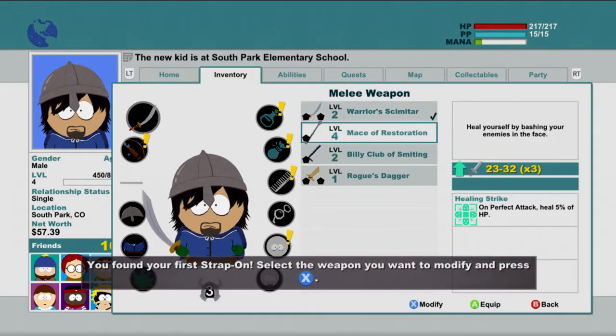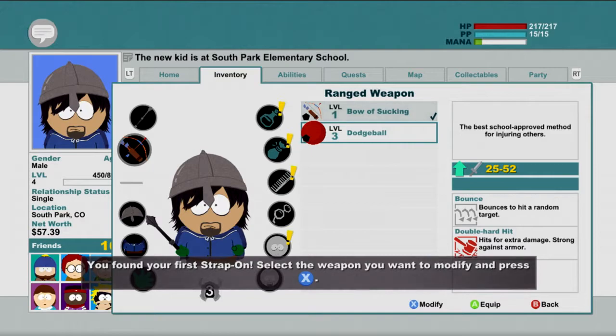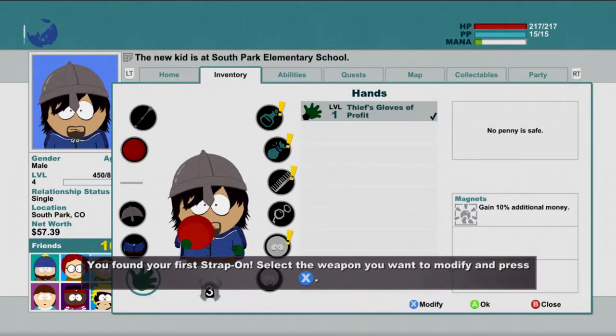Mesa Restoration — that's actually pretty good, it's better than what I got now, so let's hit that up. That's pretty sweet. I've got a dodgeball — the best school-approved method for injuring others. Alright, so I got a dodgeball, that's pretty sweet.